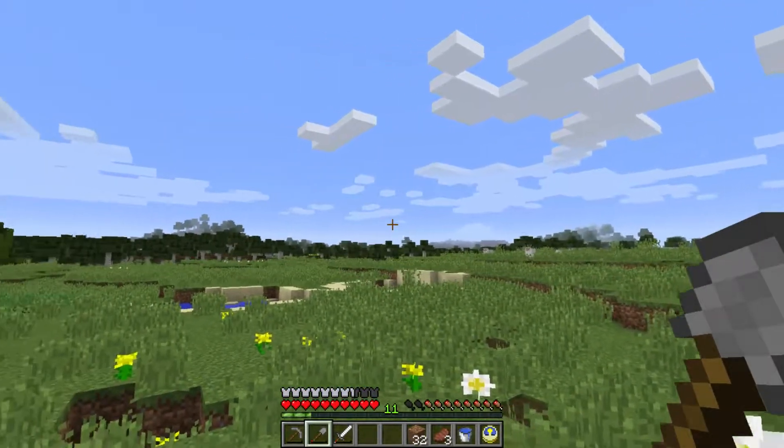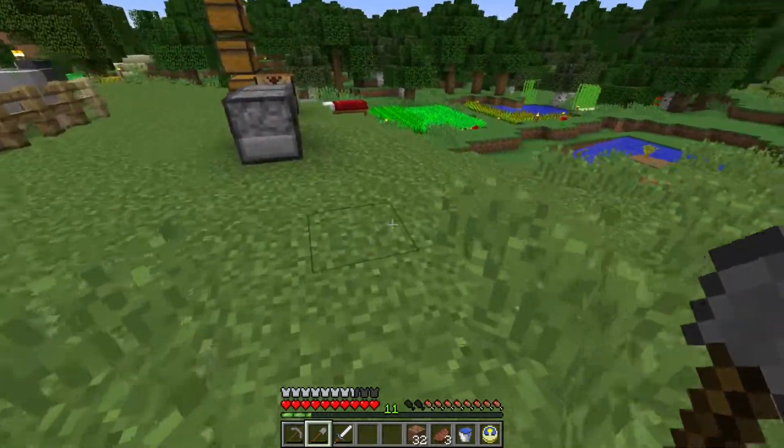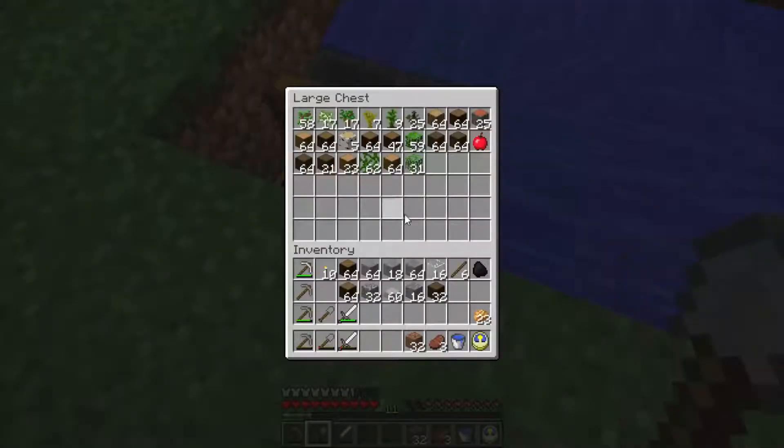Then we traveled down around that way and found a jungle, which is where I got a lot of the saplings. I'll show you the ones I got - I think I have saplings for every tree: oak, birch, dark oak, acacia, jungle, and spruce. I think that's all the trees.